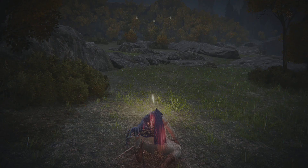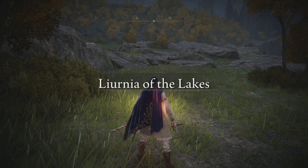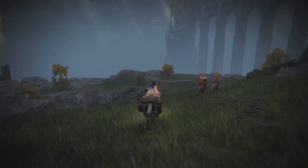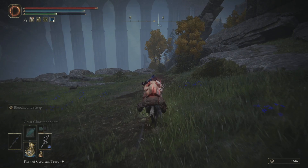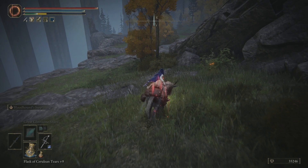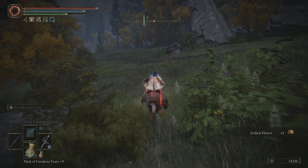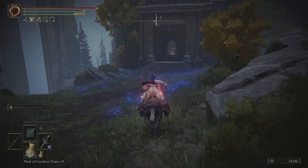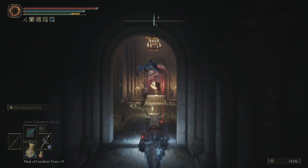It's time for us to take on the Carian Study Hall. We'll start out at the Eastern Tableland and then head on down the hill — not going to bother about fighting any of this stuff. There is an enemy in here that can be kind of troubling. I believe it is susceptible to poison though, so if you want to use something like that to your advantage, it could be a good strategy. But we have Bloodhound's Step, so this is going to be easy — or should be.